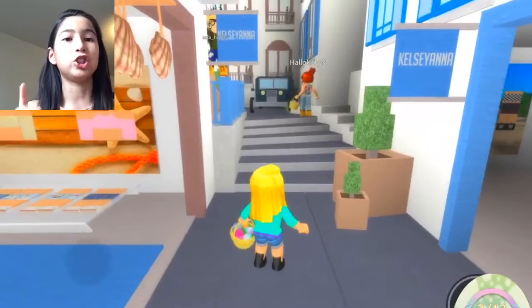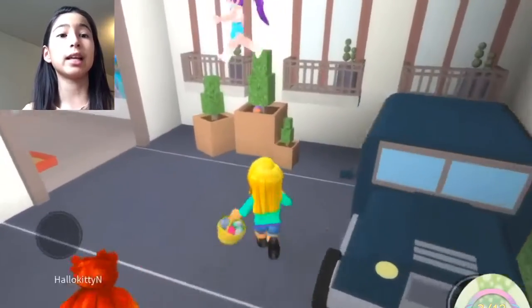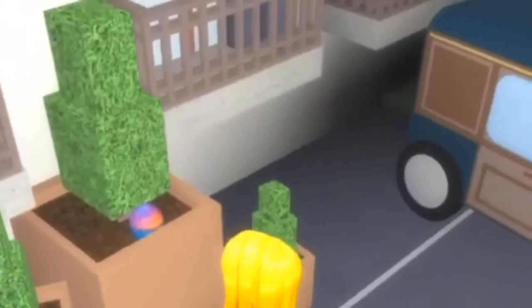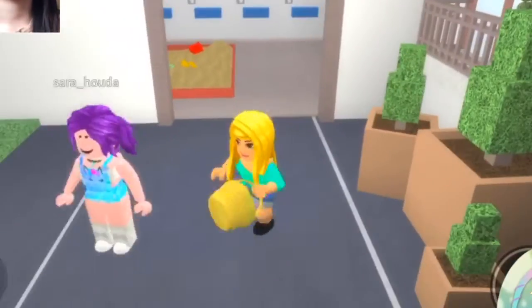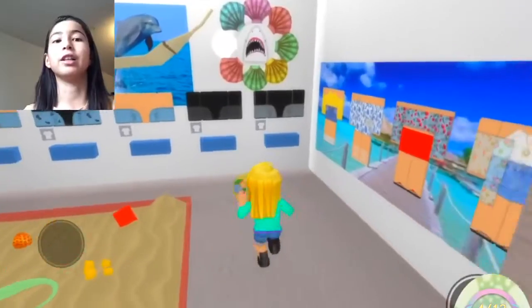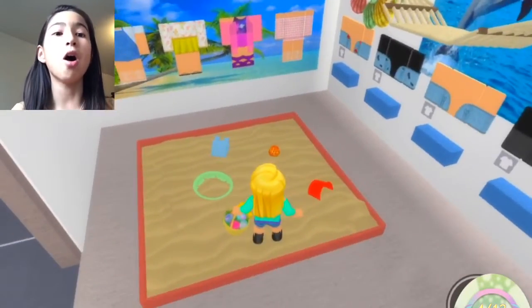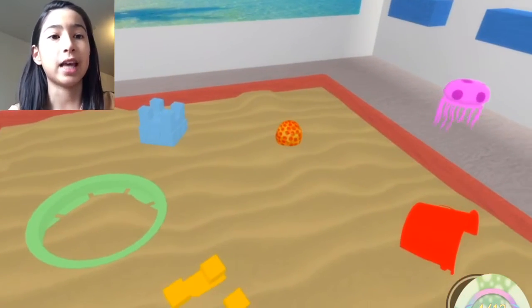Don't worry about the first floor — the first floor doesn't have any eggs. Go by the jeep; there's a plant right next to it and here is a mini egg. There's also a little room with a small mini egg right here by the sandbox.